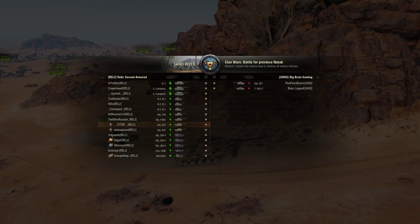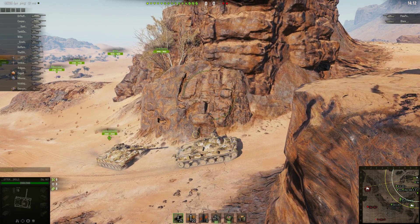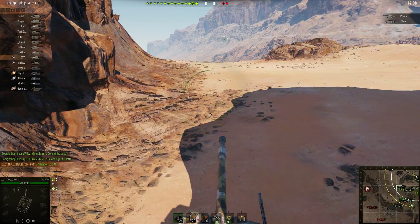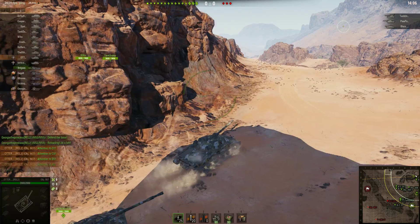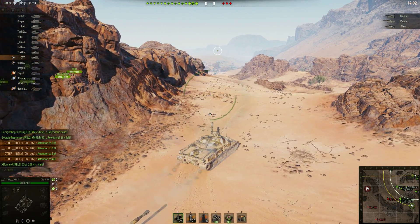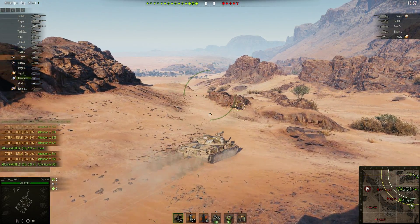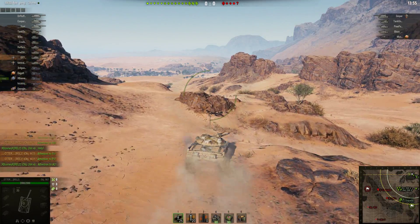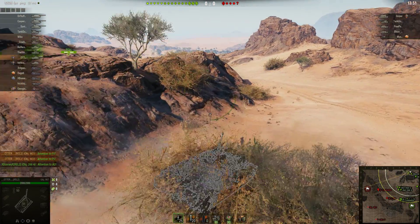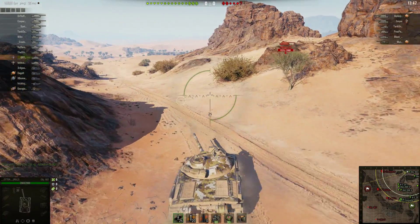In terms of this game, you can see 1RD, V4s, some Russian mediums, some S-Conks, some IA-7s, some bats — it's a lot of flex, it's a lot of mobility. Sand River is a very open map, very large, very good for tanks that have speed and can move around and reposition. A lot of Sand River is just about your ability to reposition and go take differing relevant parts of the map.